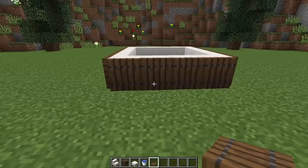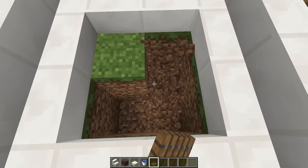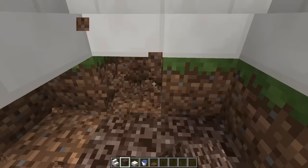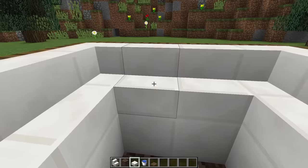Now we need to go inside and where we see the grass in the middle, we need to dig down two blocks — one, two — on every single spot. At the bottom of the hole we're going to put soul sand, and then where we see dirt around the edges, we're going to replace that with quartz slabs so it looks a lot better and we can't see the dirt at all.